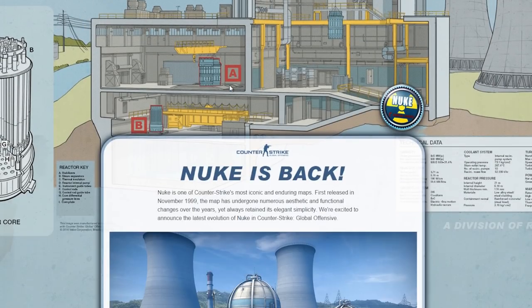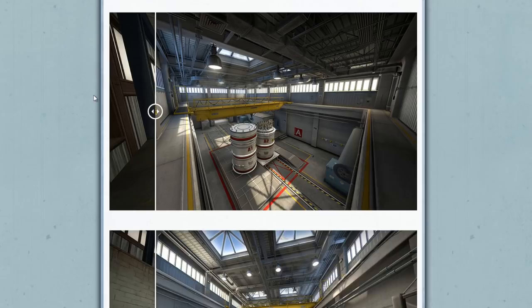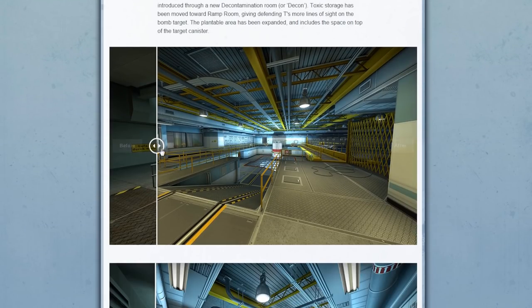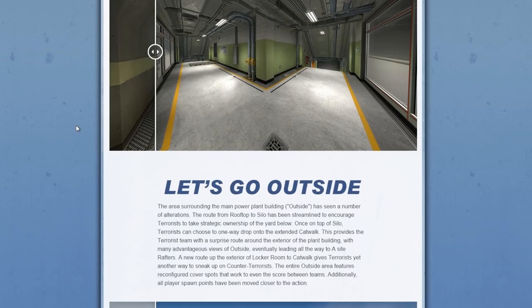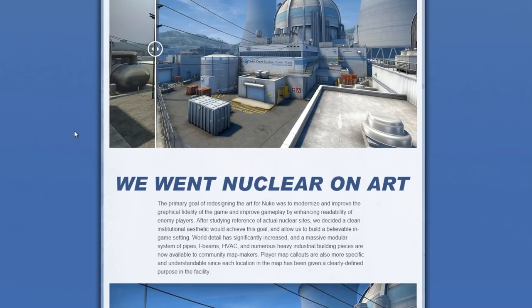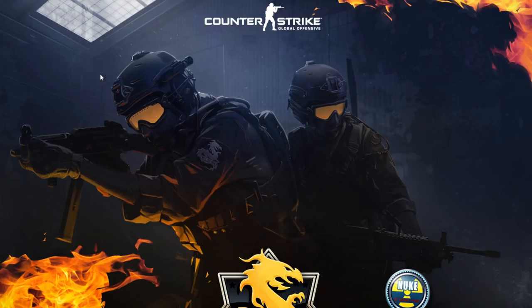If you want to see everything in detail that has been changed on Nuke, I'm gonna link the blog post down below. You can see the differences from all of these different angles — the A bombsite, the B bombsite. They've also written down their goals and intentions, so if you're interested in how the developers actually work, I recommend reading it. I'll also link the Operation Wildfire blog post in the description.